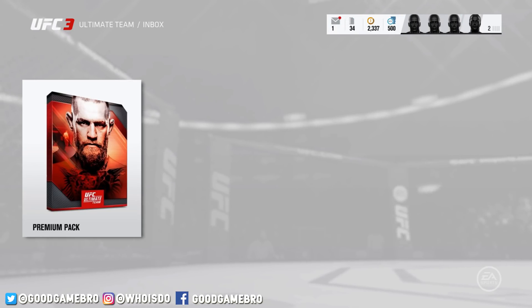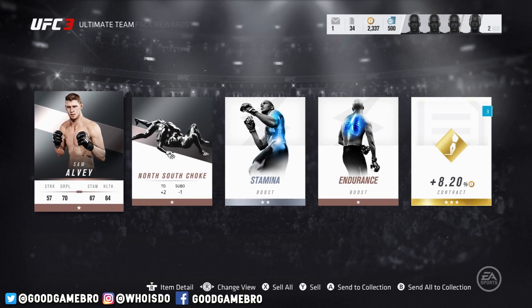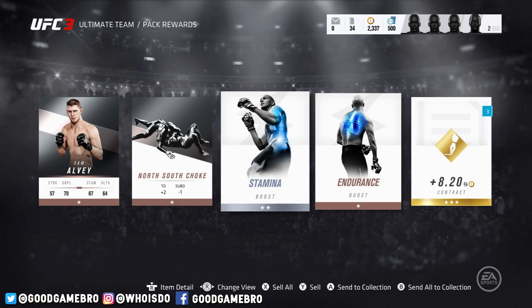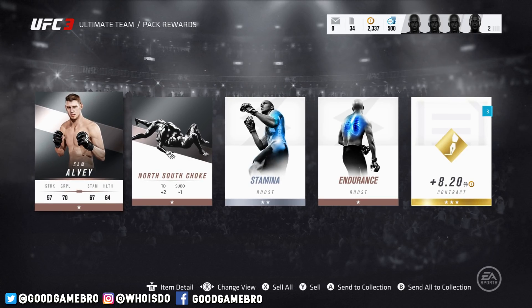This is the last pack — give me a big fighter, give me somebody I actually care about. Okay, not bad. We got a nice little contract boost for three fights, but these could have been a little bit better if you ask me. Still, I think it's kind of cool. What do you guys think of the premium packs? Tell me down in the comments below. If you enjoyed this video and want to see more Ultimate Team, make sure you crush the like button, don't forget to subscribe for more UFC, check the playlist on the screen, and I'll catch you guys on the next one.